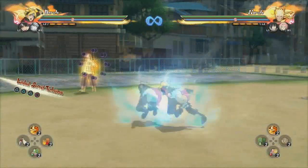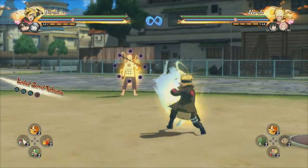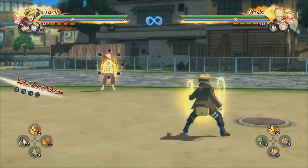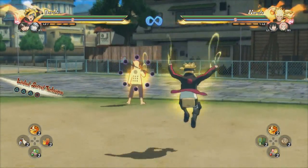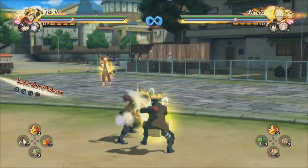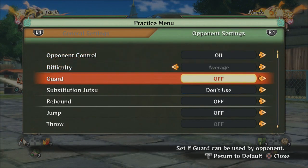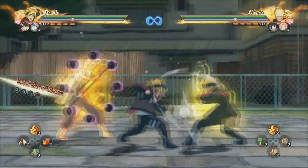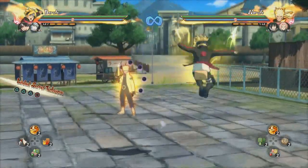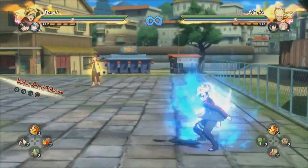First things first, you're gonna notice how this Boruto actually does not go anywhere compared to the other two Borutos. They have momentum and kind of automatic pressure because they go forward with combos and dashes. This Boruto kind of stays still and he's kind of slow. In terms of his block string, he actually has basically no block stream whatsoever. His neutral game is pretty slow and obviously weaker than the other ones.